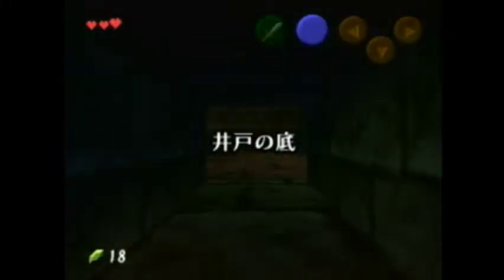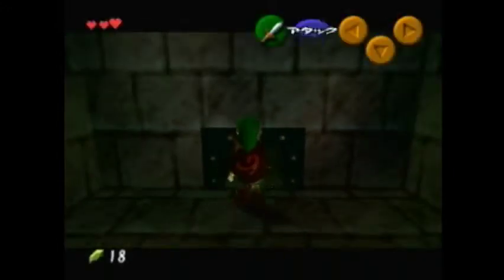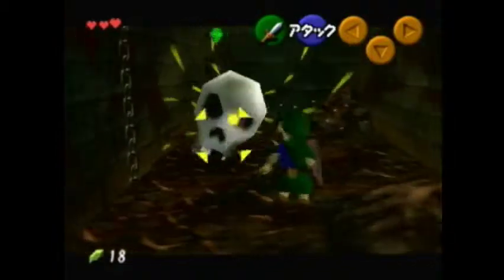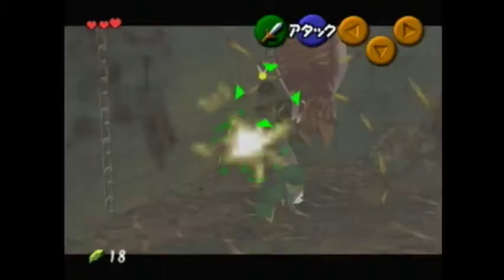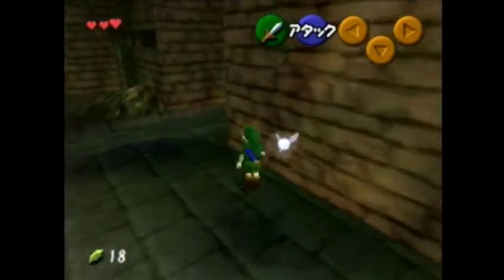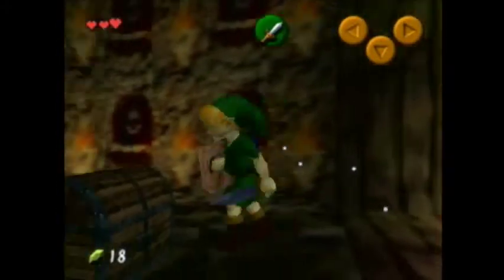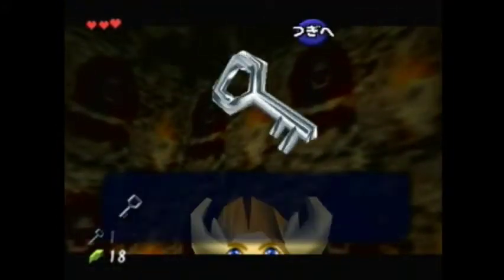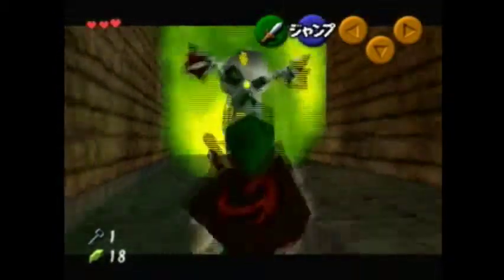As for Bottom of the Well, the first thing we are going to do is get a small key. Just kill this skull until I move on. We get this small key so we can open a locked door through a crawl space.